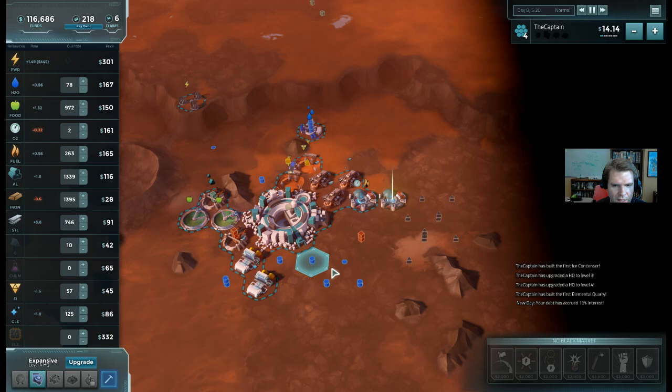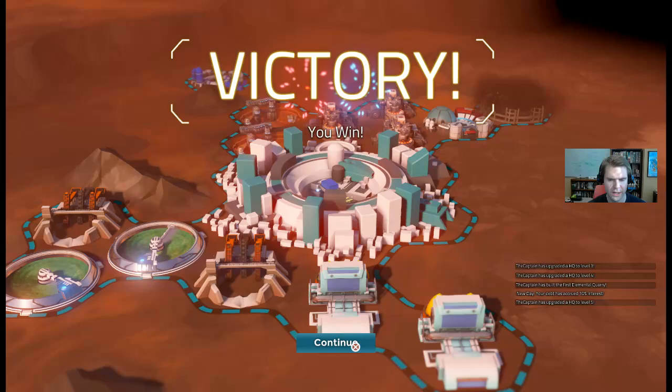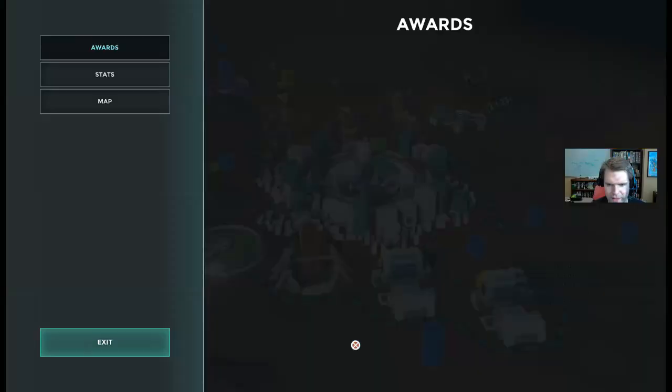I'll put the electrolysis reactors adjacent to each other so I get the bonus. Now I can upgrade - and that's my last upgrade. I finished. That's how you win the first tutorial.